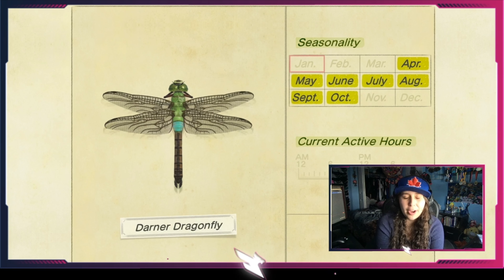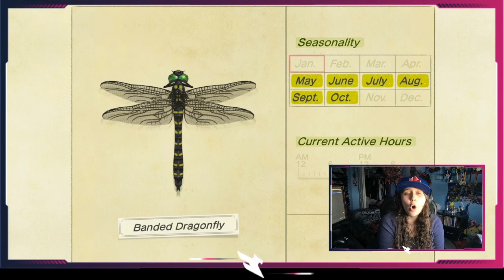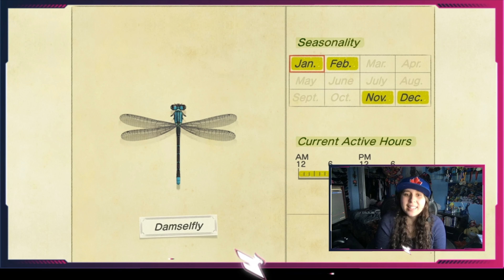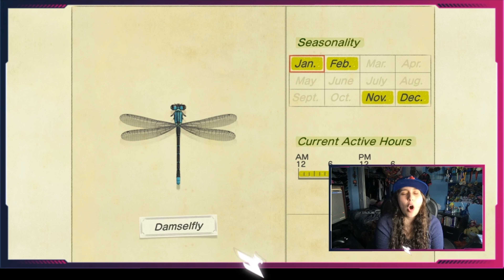The honeybee is the only bee that will not sting you. It comes out from March till the end of July, and you can see it flying around near flowers, buzzing around doing its job. The wasp is available all year round, all day long — just shake trees until a nest falls down. Make sure you're holding your net, swing at the nest, and there you go. Bring medicine just in case you miss.